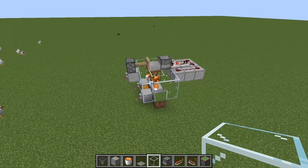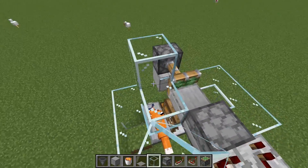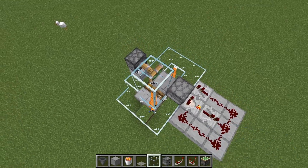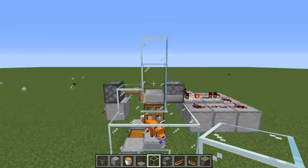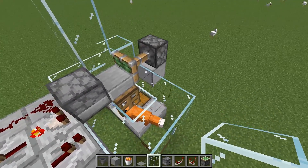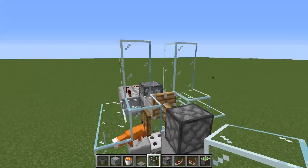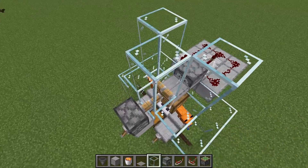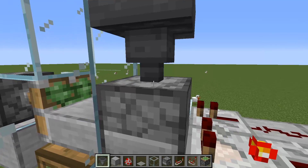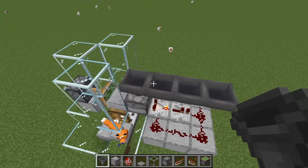Now build up the structure. Come to the piston and place a block here, one on the side covering the fox, then go up three blocks in an L-shape. Do the same on the other side — one block out, then three up. Then place two blocks in the front. Now place hoppers into the dispenser and run three hoppers out of the back.